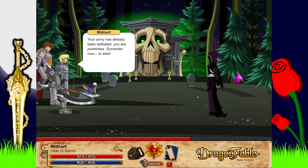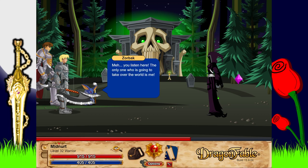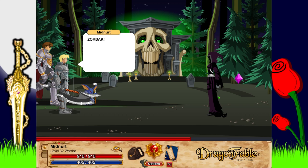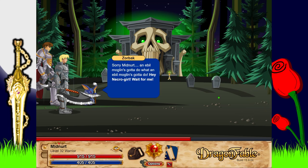'Yes, the Necropolis is home to the largest school of necromancy on the face of Lore — and I was the top student.' 'Your army has already been defeated — you are powerless. Surrender now.' 'Is that a true hero? You and your little blue pet there...' 'The only one who's going to take over the world is me, so quit that necromancy club and join me — or at least give me your number.' 'It's been nice chatting, but I have souls to steal and a new army of undead.' She summons the Alpha Abomination as her senior project.